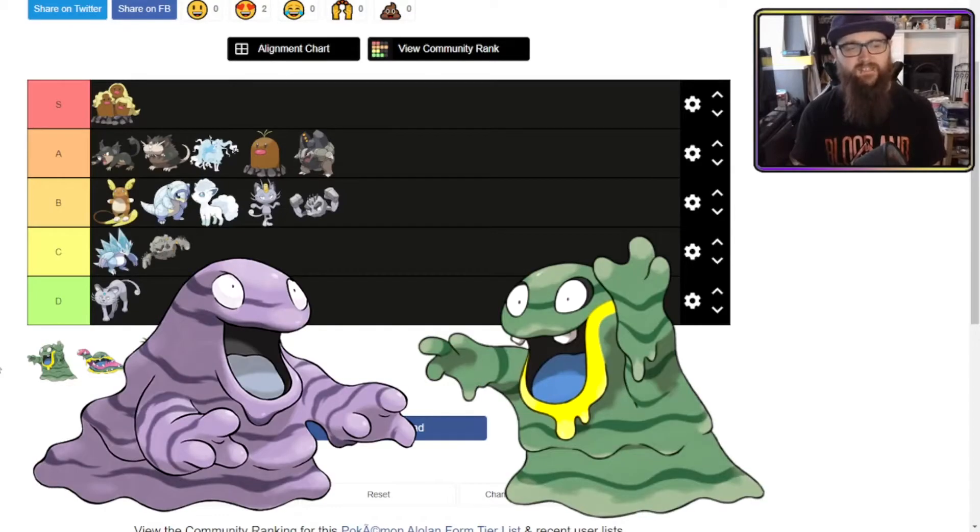I think Alolan Grimer is an improvement on the original Grimer. I don't know what yellow stuff he's got coming out of his mouth — I assume it's honey or something? But I like his bright eyes. He looks very excited to just be here, like he's having a great time. Into A tier for you.